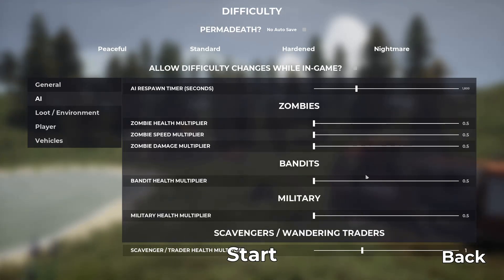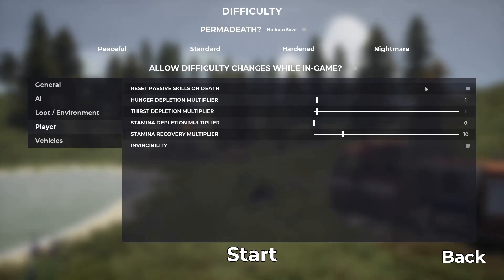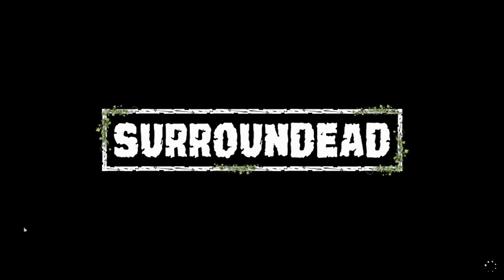Bandit health down, military health down. Loot container refill enabled — I don't even know what that is, we'll turn it up. Loot multiplier all the way. Player hunger depletion — turn it off. Thirst — turn it up. Stamina depletion — turn it off. Stamina recovery full. We don't want to do invincibility. Fuel depletion off, damage depletion — let's start. I just want to get an idea of what this is going to look like. I'm going to turn the desktop volume back on now that we're no longer in the loading screen where it's super loud.